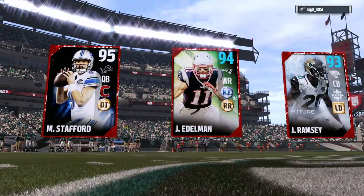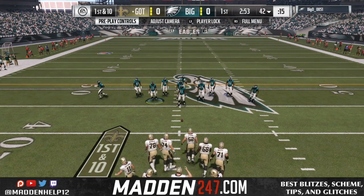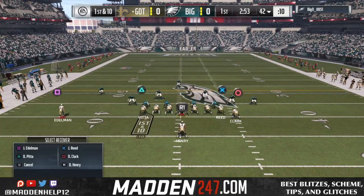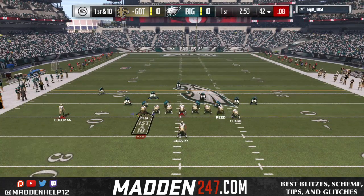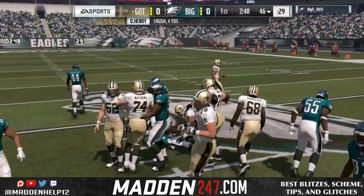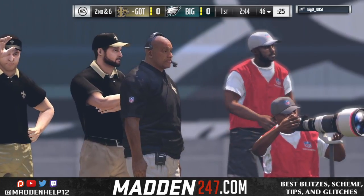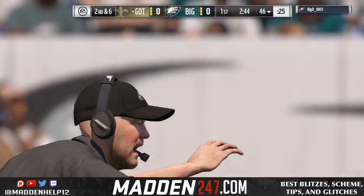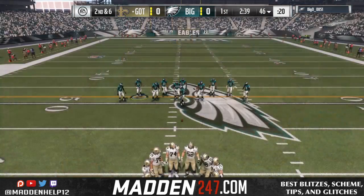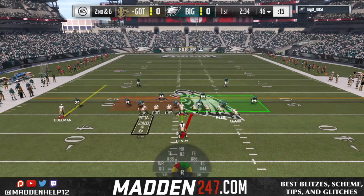What's up guys, we're here with the offensive gameplay footage from the game against the 99 overall team with Mike Vick, Ocho Cinco, Larry Fitzgerald, etc. On offense, we're going to come out in the jumbo formation. He's going to play a lot of cover three, which you'll notice. We should have bombed him a couple times out of cover three, but I felt like his team was so good against mine that it wouldn't have mattered. The ball game is zero zero, and he's playing a lot of spread defensive line early in the game.